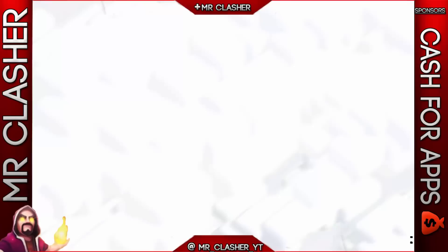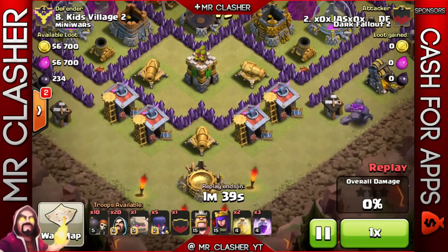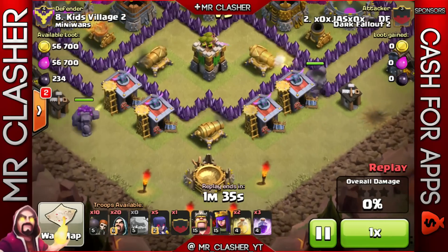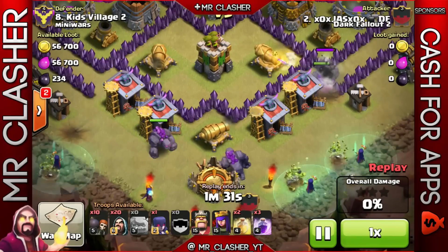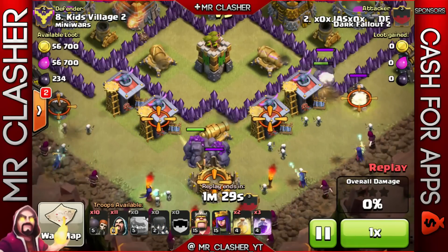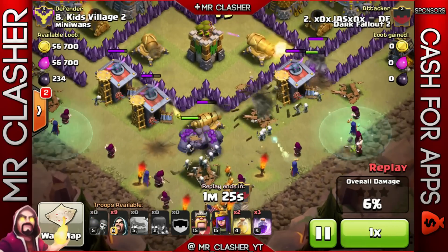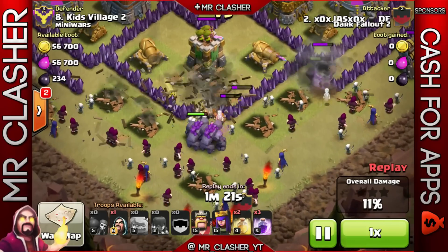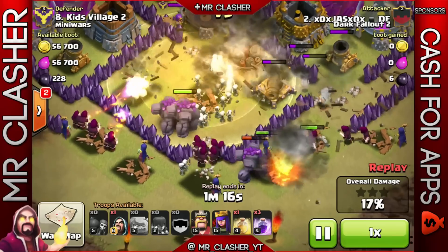The next attack is by XOX — actually it's Len running this account. This is a very aggressive GoWiWi attack at Town Hall 9, a three-star attack. He's going in with pretty much my favorite strategy to clean up against Town Hall 9s, though I might usually carry one more witch in the back. He goes in very aggressively with GoWiWi, drops a couple wall breakers — there is a giant bomb right there.